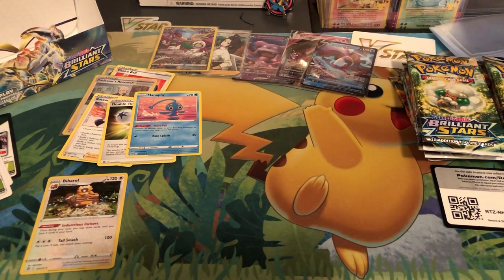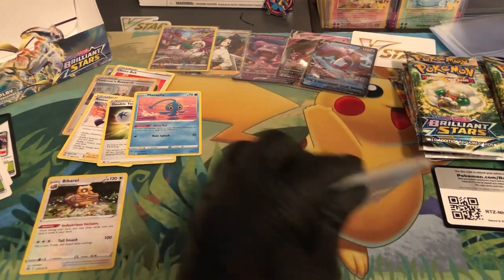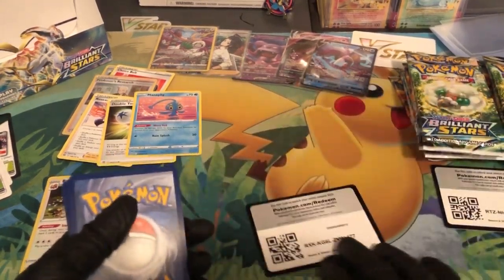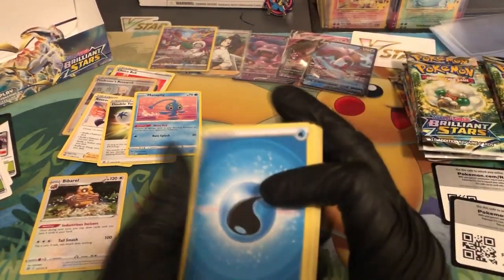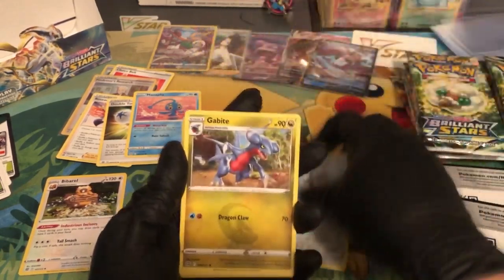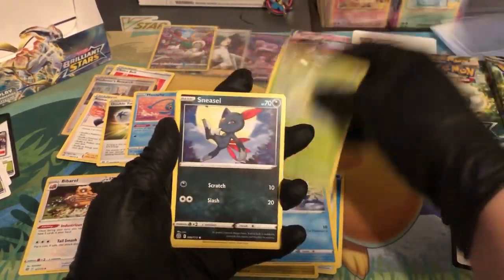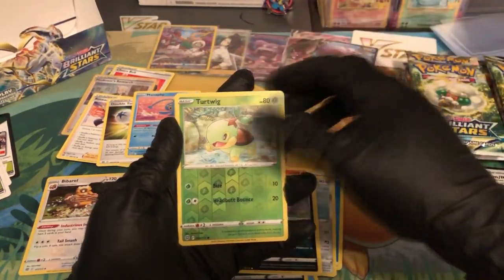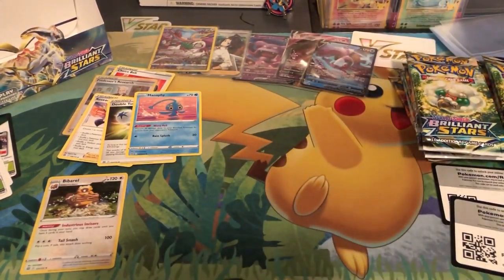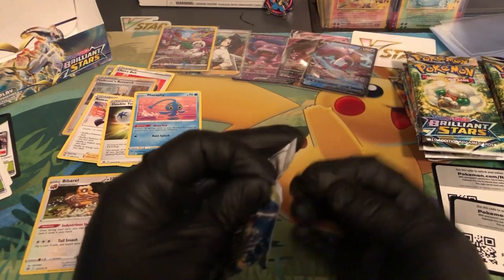The decks are pretty much sorted out and that's about it. These guys do not want to be let go — there we go, just have to force it out. That should be your guys's codes. We got Water energy, Klang, Torquil, Piplup, Turtwig, Sneasel, Klinklang, Spiritomb — reverse holo Turtwig — and then Wormadam.